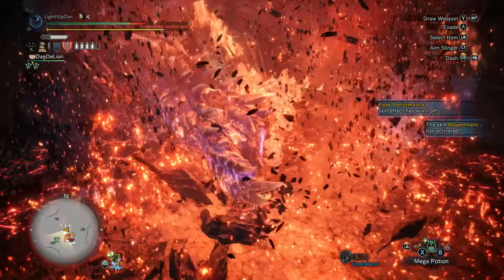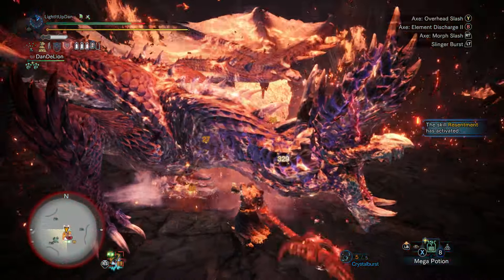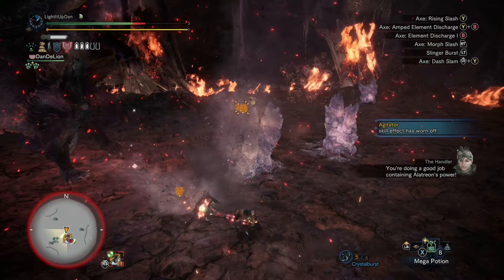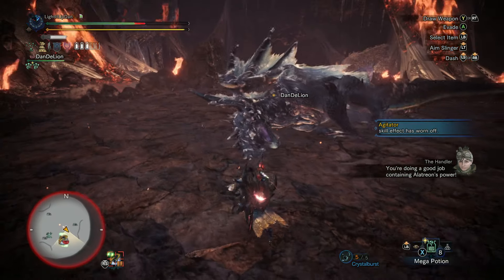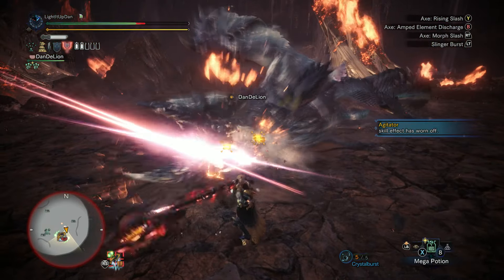That said, elemental phial Charge Blades are absolutely fantastic in Savage Axe mode, specifically versus Alatreon. The elemental modifiers on the ticks get a pretty hefty bonus if the Charge Blade is a power element phial weapon.